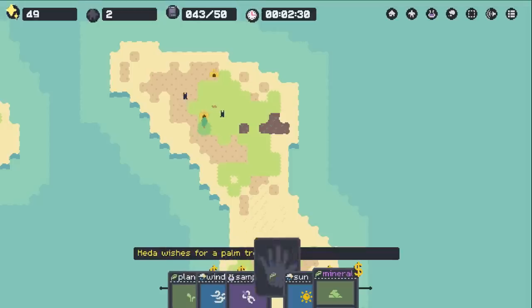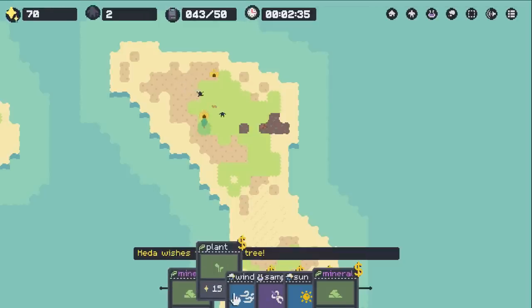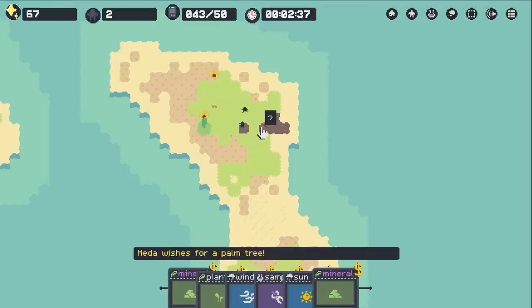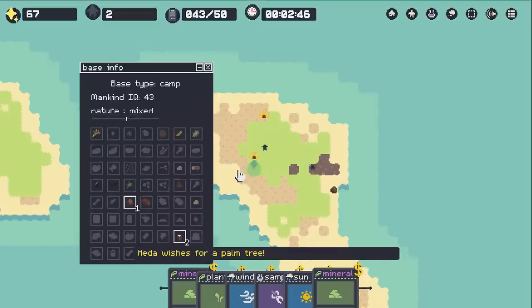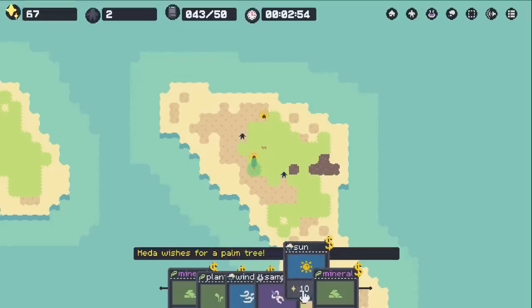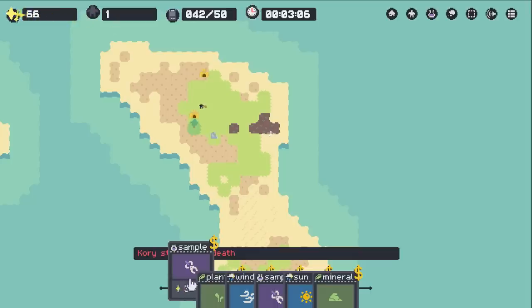I'm going to put a mineral on the swamp — I believe that gives us clay, which will be really useful later on. Looks like they're just going to play in the clay pile. We can scroll through and see all our different stuff, which is really nice. We can see our base really quickly. We do have clay and water right now. Let's put a mineral on the grass — that's going to give us ordinary stone.